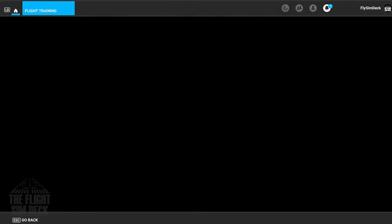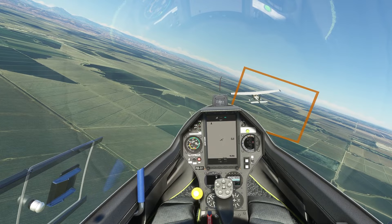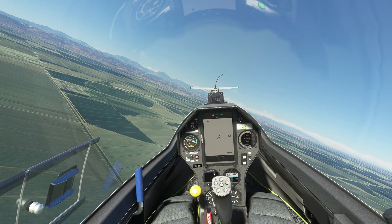To start off, you get a ton of support to teach you how to glide. Several training missions are available for you to learn the ropes of everything. There is also an assistance option for gliders. This doesn't affect the physics, but it does draw a box around the tow plane if you stray too far. So make sure you turn that off if that is something you would not like to see.